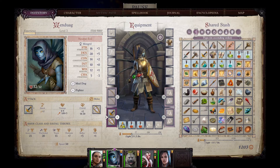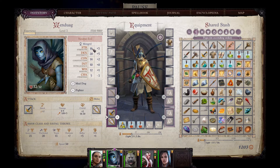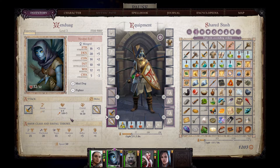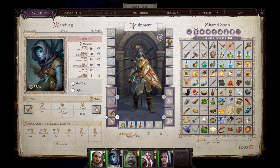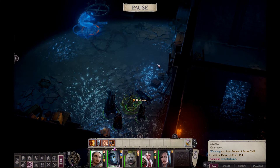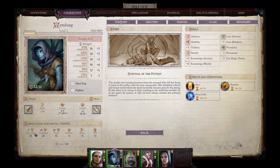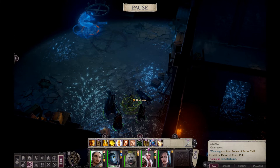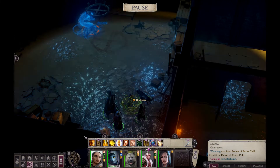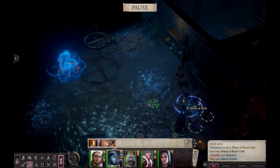I'm also going to get her to drink a potion of reduce person, which gives a plus one size bonus to AC. Thinking about it, with five damage reduction she'll struggle to hurt it anyway. Wendorug's AC is now 25, which is decent, but I think I can do even better — I'll cast shield of faith to bring it to 27, which means the elemental will need to roll 18s to hit her. Then I need the dog to also drink a potion of resist cold, because otherwise when it bites the elemental it's going to get hurt.